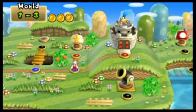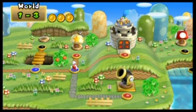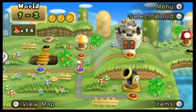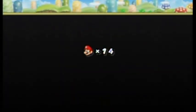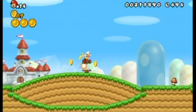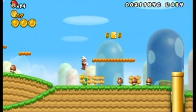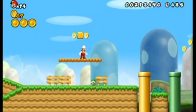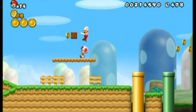Now I'm going to show off the toad mechanic, since I won't be doing this much through the game. When you're in a level, you'll sometimes see a crying toad. Go in and listen for his cries — hear that? In this block is likely a toad.